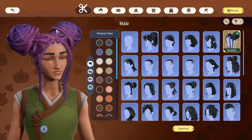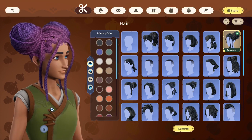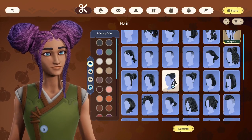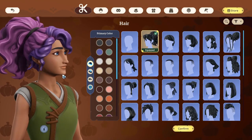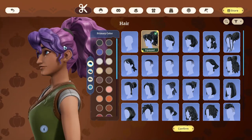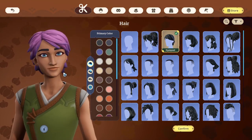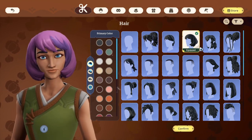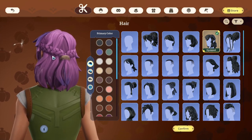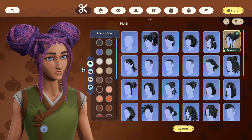Now that we've accessed this menu, we're going to change her appearance a bit and start by looking over all of these new hairstyles. This one is kind of wavy, as if she's wearing it in a ponytail but it's unruly. I like the way this one is braided and then tied back. This is the hairstyle I was currently using.